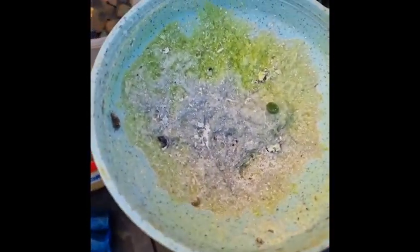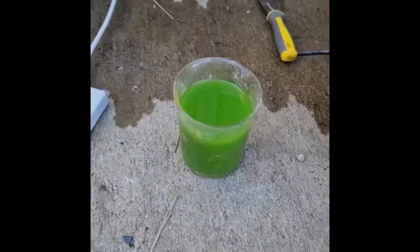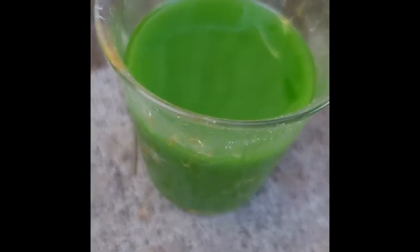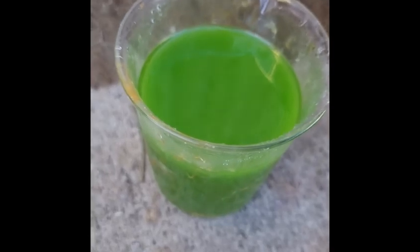I'll throw that away, put a new filter in and filter it a couple more times until it's nice and clear and then we'll drop the gold. I've filtered it so many times but it's still cloudy — literally maybe six times. So I'm just going to drop the gold and then re-refine the powder, so whatever manages to get through will just come out in the next refine. I'll drop the gold now and tomorrow morning we'll come back and see how much we got.